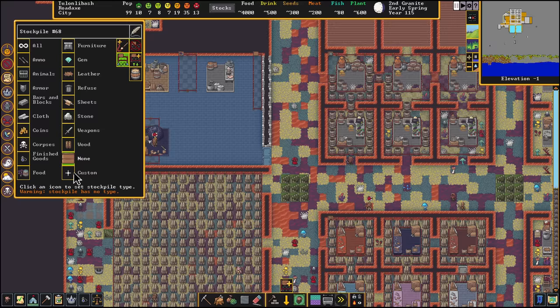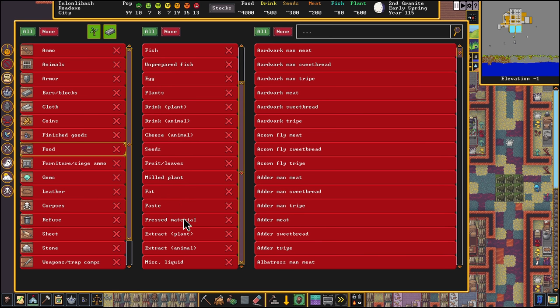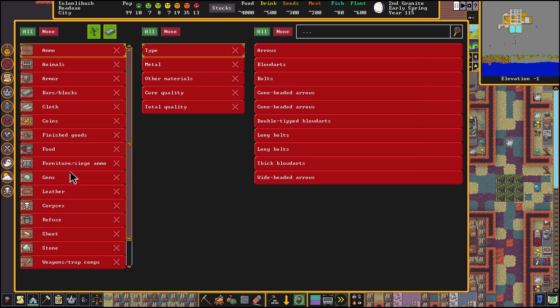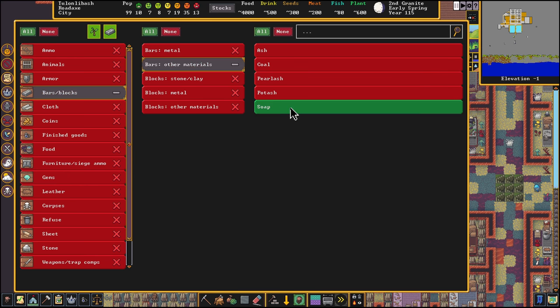Another custom stockpile here — this is going to be a custom food stockpile for animal fat: all fat, all different tallow. And then our final stockpile is going to be a custom bar and block stockpile under other materials for soap only.